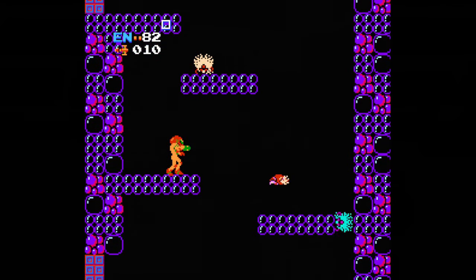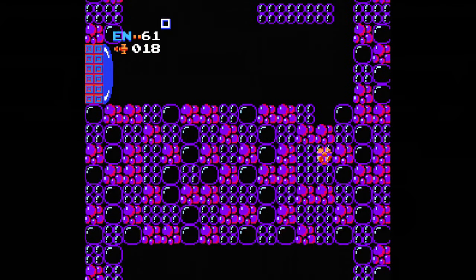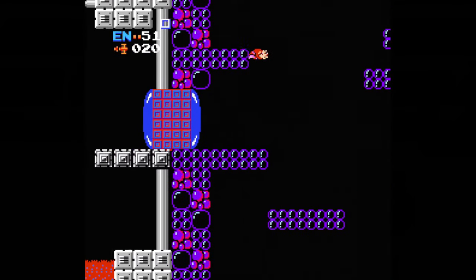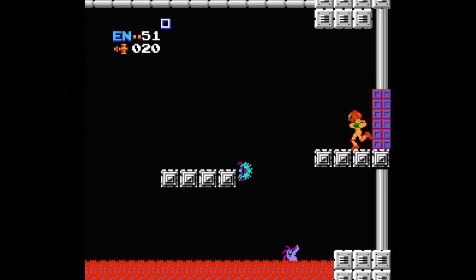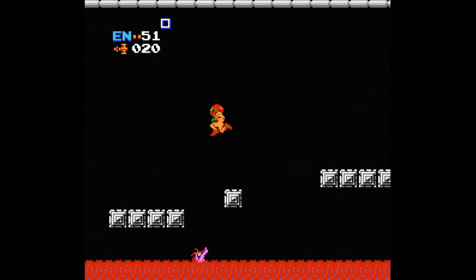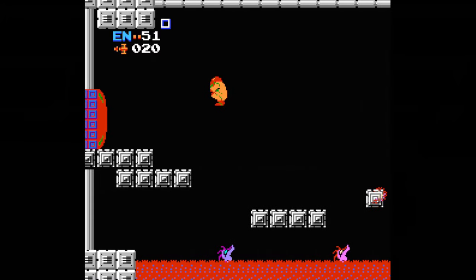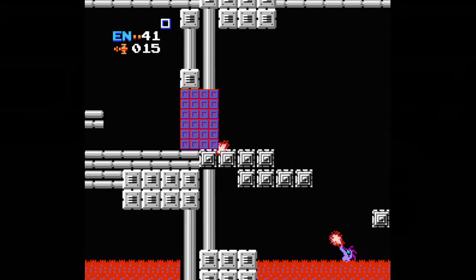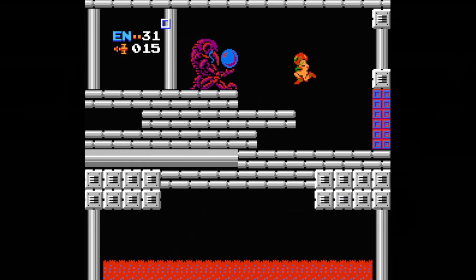Go through the next door, drop down, and blow up bombs in the floor to get to a hidden area. Continue downward, head into the first door you see, and you'll meet the Dragons — they pop out from the lava and spit fireballs at you before going back down. Wait for the opening to pass through, as there are a few of these. You'll reach another red door — blast it with missiles — and destroy the crystal for a High Jump power-up, which gives you extra height in your jumps.